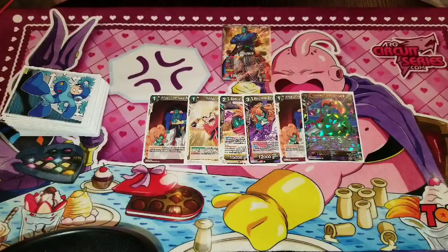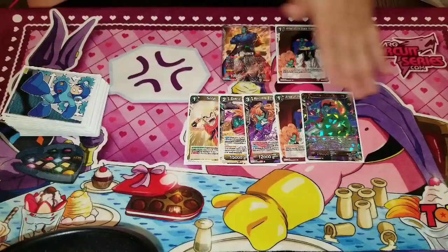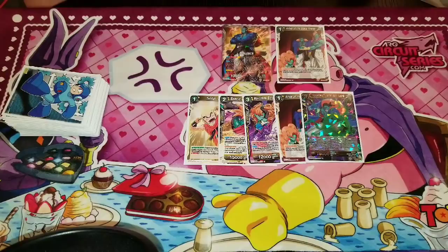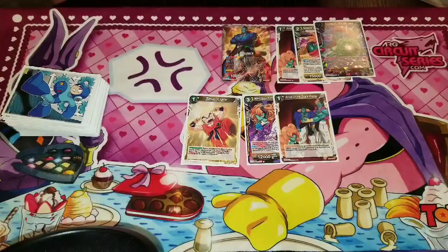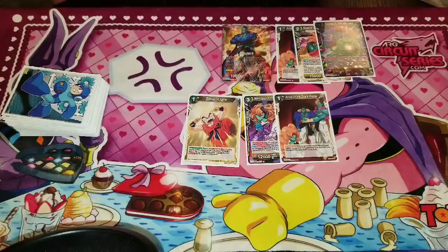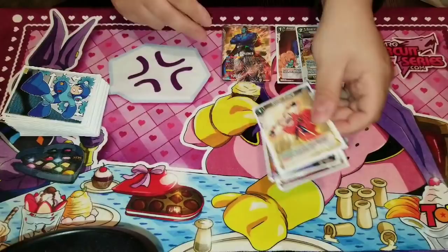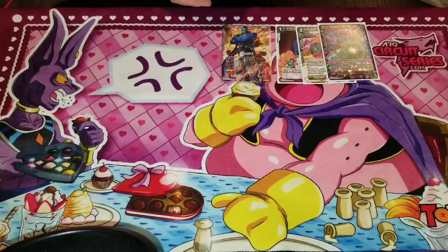If I open with this hand, I'm 100% keeping Arrival of the Space Pirates because I don't have a turn one play — so Arrival of the Space Pirates gives me a turn one. I might also keep the Gokua and this Bojack combination. The reason I want to do that is because I'm trying to play as many resources to the board as possible without using a lot of energy. We're going to shuffle these three cards back, assuming we're going first. This is the Mulligan phase — I've kept three cards, I'll shuffle and draw three more.